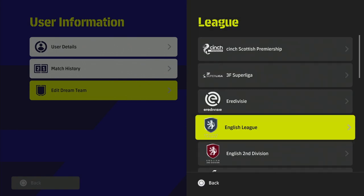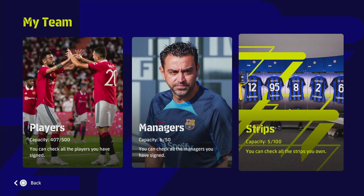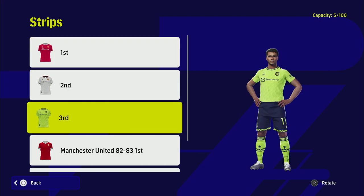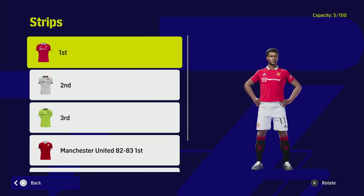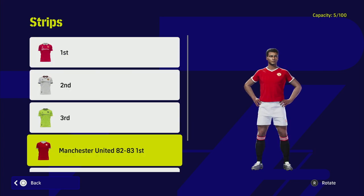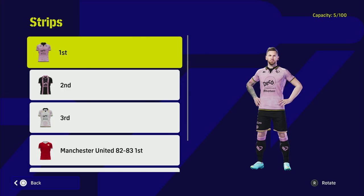Next up we have Manchester United — I'm a United fan. I like the United kits, modeled here by Romário. The first and second kits are great; the third kit I wouldn't really advise. I actually have both of these kits in real life. On top of that, if you have United as your base team and you've unlocked the Manchester United classic kit — which came with the United pack released a couple of weeks ago — you can use that too, which is just a classic old-school Manchester United kit.